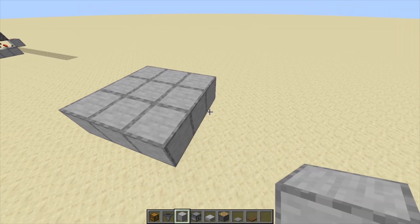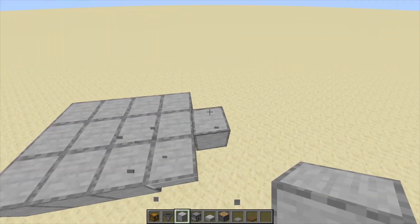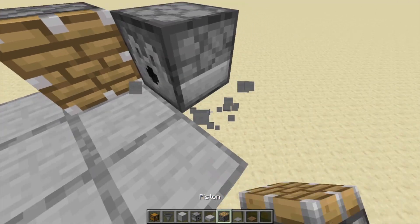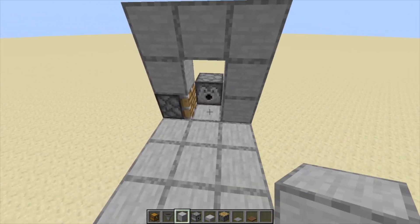Place 4 blocks up then create a platform like this. Next place a dispenser and piston like so. Build over like this and add hoppers and chests to supply the water bottles to the dispensers.